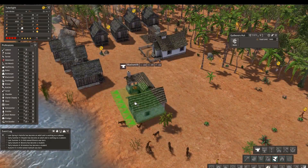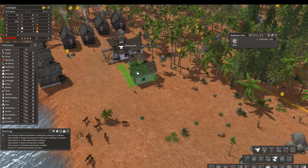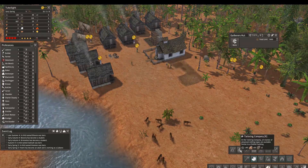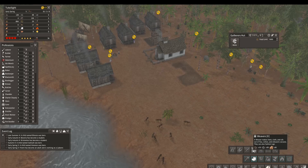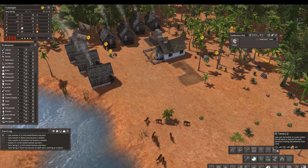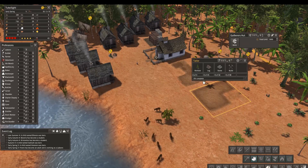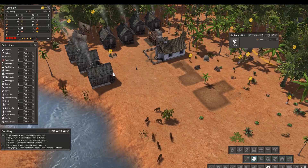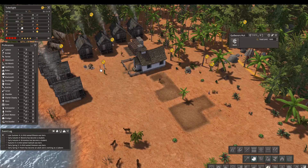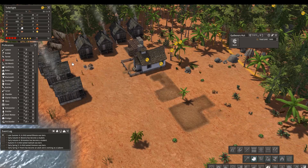Let's get the blacksmith away from the water because I think we might want to do a trading post right there. Let's put the blacksmith there. And the next thing is a tailor. Wow, they've added some things to this. I'll probably read all that later - cured leather. I'm going to go ahead and throw down a tailor right there.